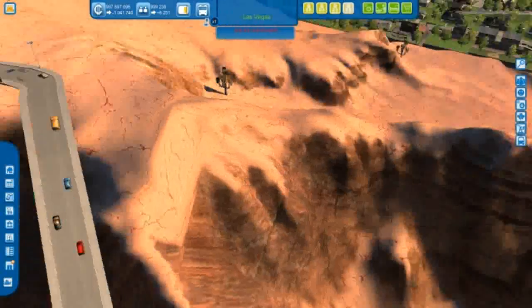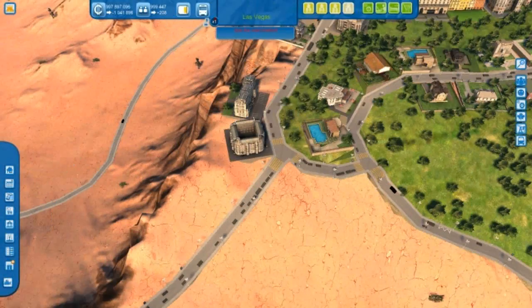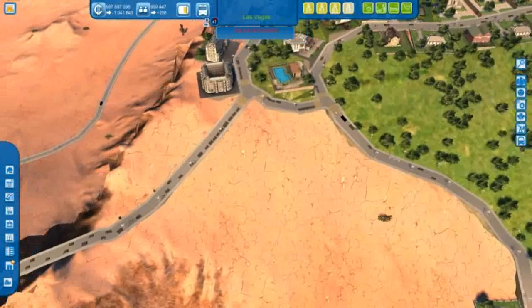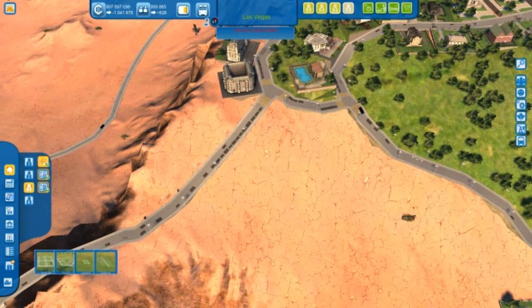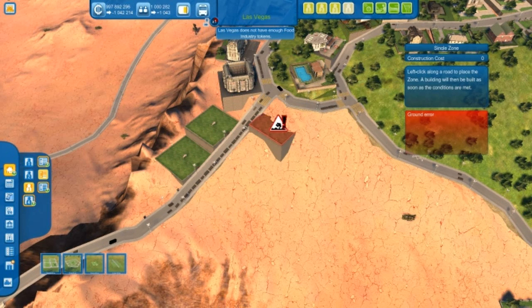I'm building more roads through the mountains to make more entries to the city, so people can choose to go left or right rather than having only one road into the city that's very crowded. More roads means more opportunities.